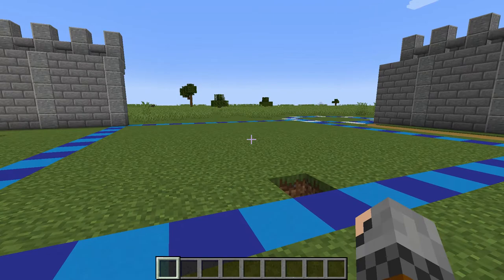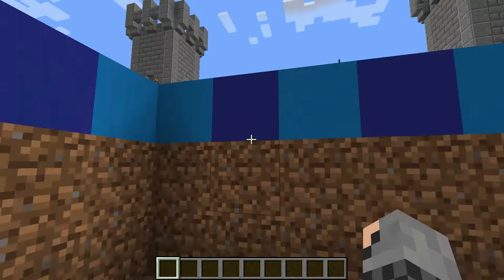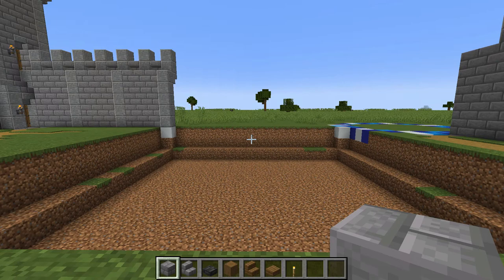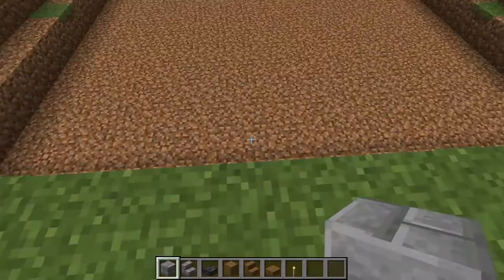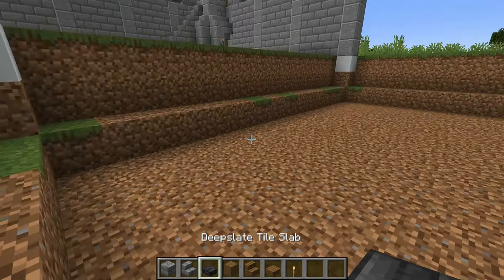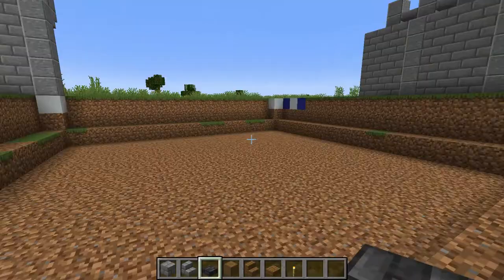Now that we have excavated all this dirt, the next thing we're going to do — like I said, we dug three blocks down — is take out this top row of dirt and the concretes on the very top so we can replace them with other materials. We're going to put onto this very bottom layer the floor, which is going to be deep slate tile slabs, and I'm going to fill the walls with stone bricks. You could leave these corners — they're not going to be seen once everything gets built up.